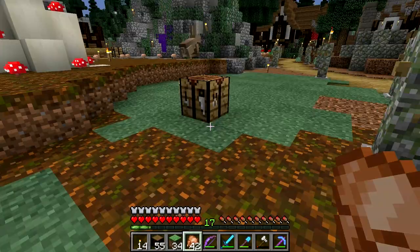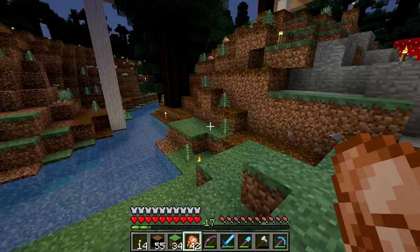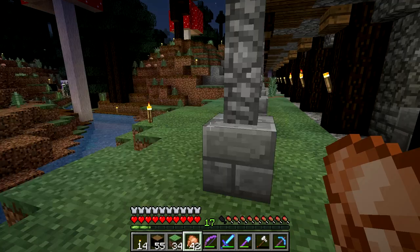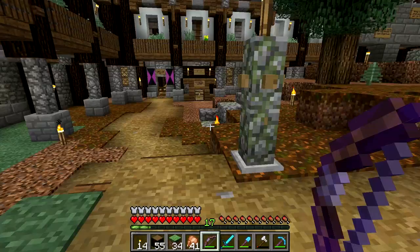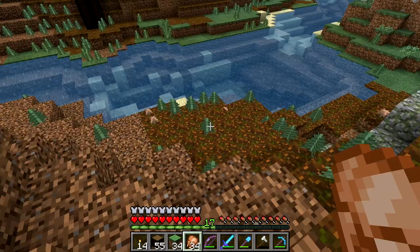I looked around the immediate area just around the square, didn't find anything, so I went a little bit further. We'll just follow this river and while we do that we're gonna talk a little bit. In true warrior fashion, I left one lone survivor to tell the tale - creepy looking things. But as I was saying, we're gonna wander down this creek bed a little ways and we've got some things to talk about.